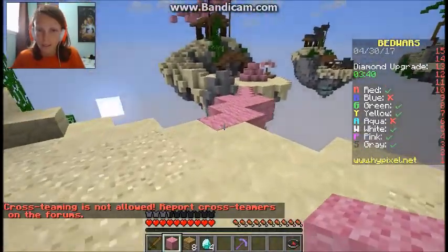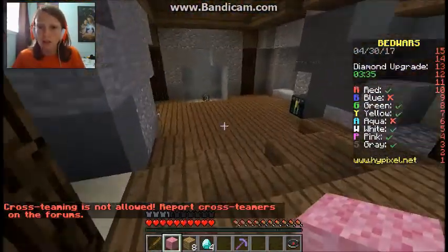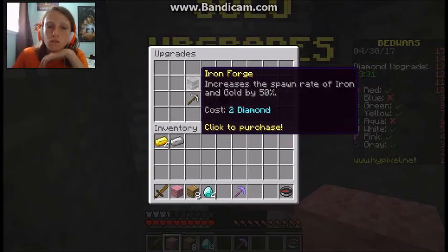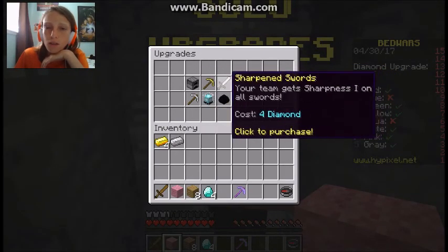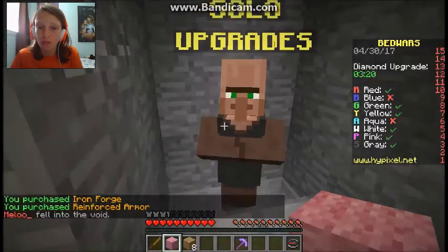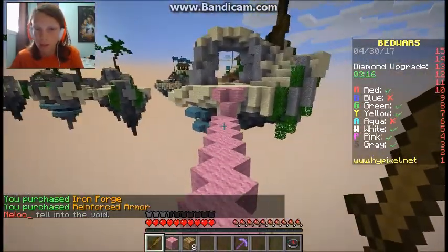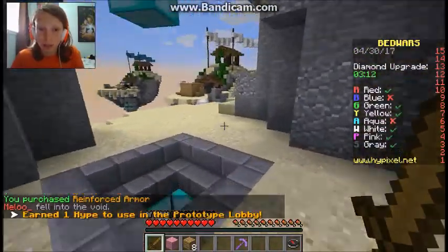Four diamonds - that is actually pretty good. We can use that to either upgrade the forge, upgrade our swords, or get bear armor. For right now I want to do forge, which is only two diamonds, and then reinforce armor, which is only two. So we are able to upgrade two things. And then next I'll probably upgrade sharpened swords.